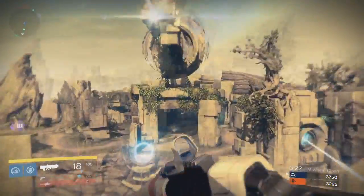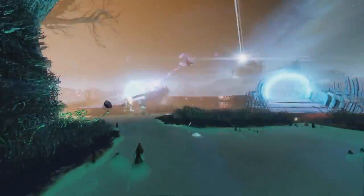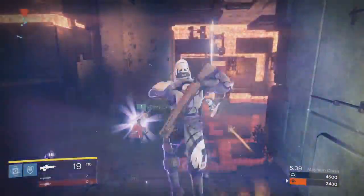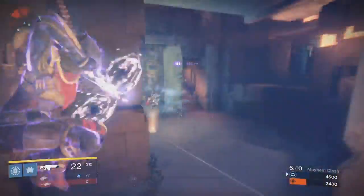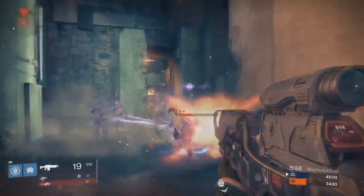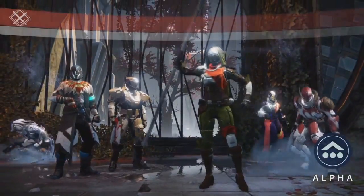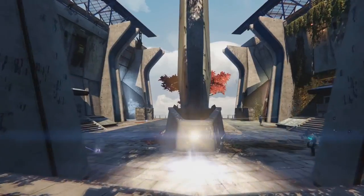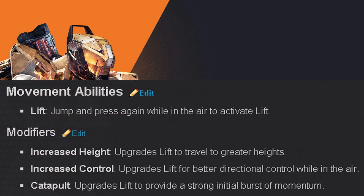The Thermite Grenade sounds more of a PvE-style grenade — I mean what actual PvP player would run right into a straight burning line of fire? The Incendiary Grenade or the Fusion Grenade are probably going to be the preferred grenades in PvP. But that's just my opinion — I have no idea how the Thermite Grenade is going to play out. For movement abilities the Titan gets Lift — jump and press again to activate — with modifiers for increased height, increased control, and Catapult, which provides a strong initial burst of momentum.